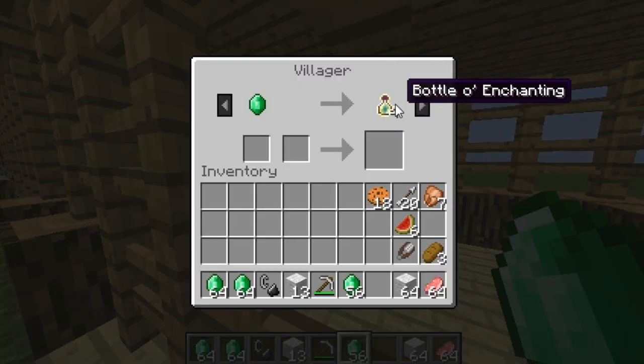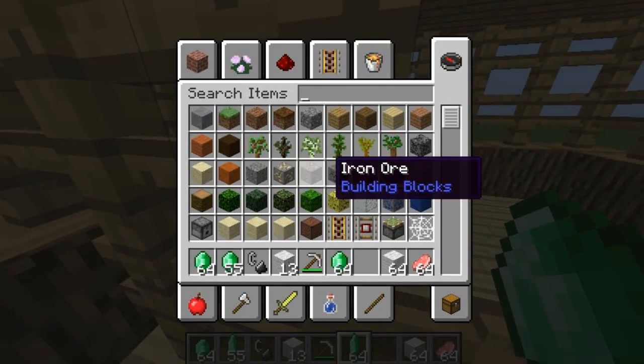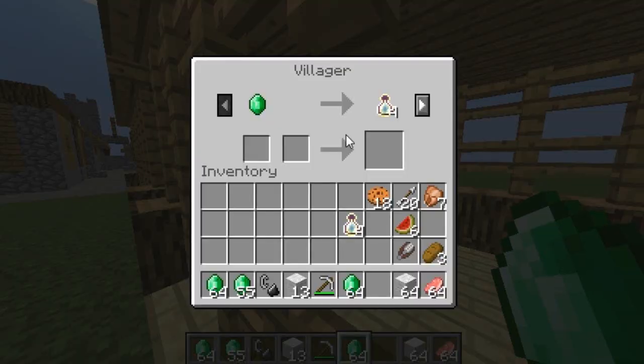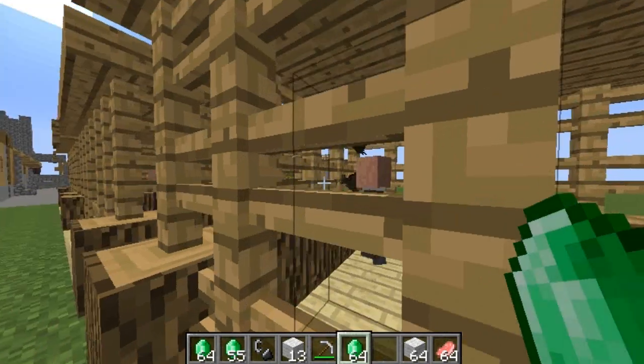Over here at the Priest, I can get bottles of enchanting from him — so if I want that, just trade like that. Let's see what else he wants — redstone. So you can see it's redstone and bottles of enchanting.